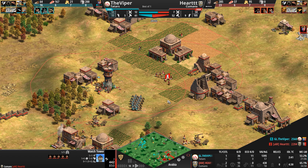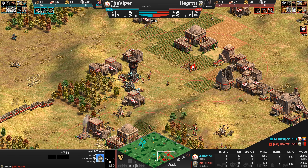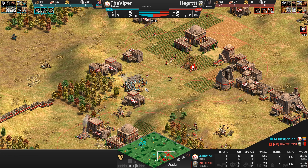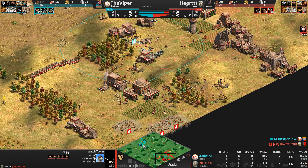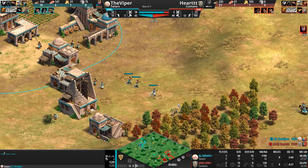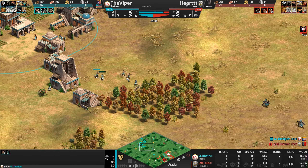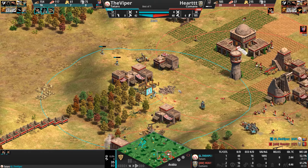The Cuman is finally going up to Castle Age — how many kills behind? 26 fewer than his opponent. But Heart has held for now, and another tower is going up. He's got two Town Centers. The Viper is in Castle Age but has been pumping out military non-stop — idling a bunch of villagers who aren't gathering resources. He's now only six villagers ahead.